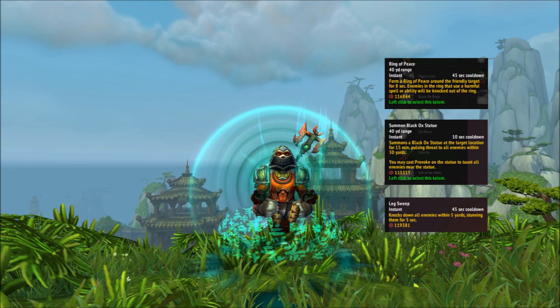Tier 4 talents are unlocked at level 60 and include Ring of Peace, which places an area that boots enemies out when they attack; Summon Black Ox Statue, which places a statue that passively taunts nearby enemies — and if you taunt the statue, it does a hard taunt on all nearby enemies, acting like an AOE taunt; and Leg Sweep, which stuns all nearby enemies for 5 seconds. In most fights none of these really change the game for brewmasters, so pick whichever you like.